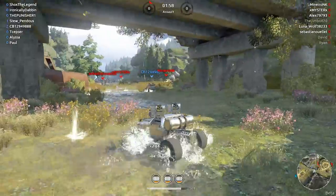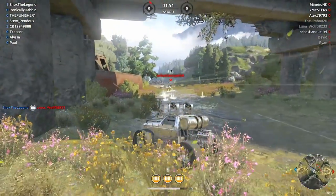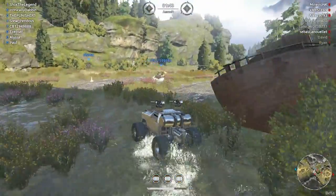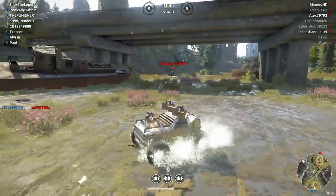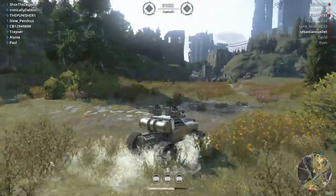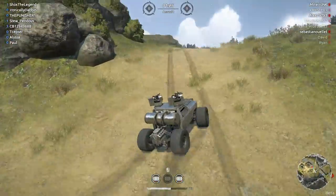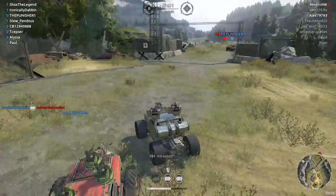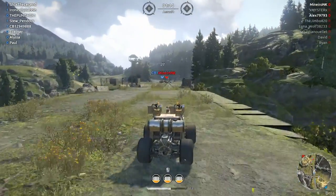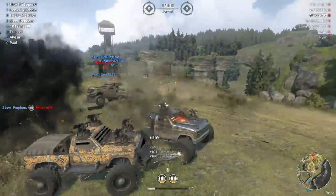When it says 'enemy destroyed' on your screen, that means you got the kill. Try to aim at the tops of enemy vehicles to take off their weapons. Weapons are cooling down so we've got to use that speed. Retreat towards your team — that's usually your best shot. This guy looks like he's heading toward our base, which we don't want. A teammate up there is hopefully drawing fire. I really like the maps in this game — they did a great job with variability.